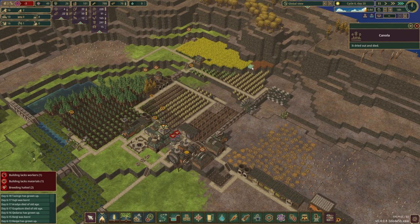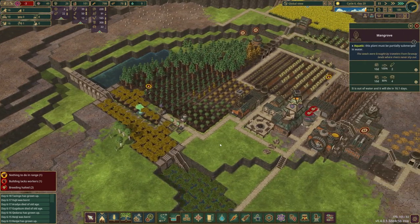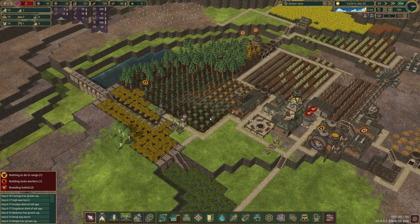0.9 days left and some of our canola has died. The droughts are just hard, and they're only going to get longer from here. These oak trees hopefully will last a little longer — 14 days, that's fine. And all these are dead too — come on.